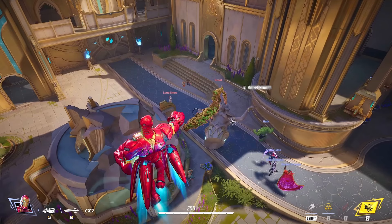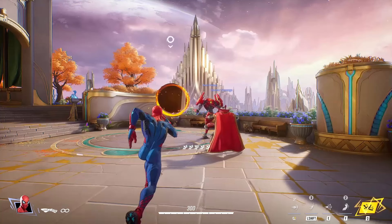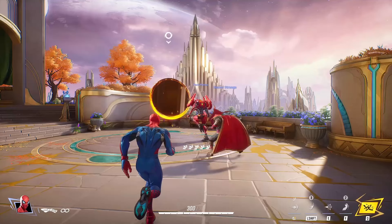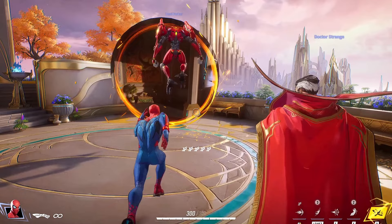Here we get to see the HUD for Spider-Man. He just has a punch ability as his main weapon. His right click is the web shooter, and it uses webs shown in the middle of the screen — he has five of them, so he can web shoot five times before recharging. His left shift he has three of, which is web swinging to get around quickly. His E ability is probably a big web to attach someone and stun them. His F is an uppercut, which he has two of, and his ultimate is fully charged.